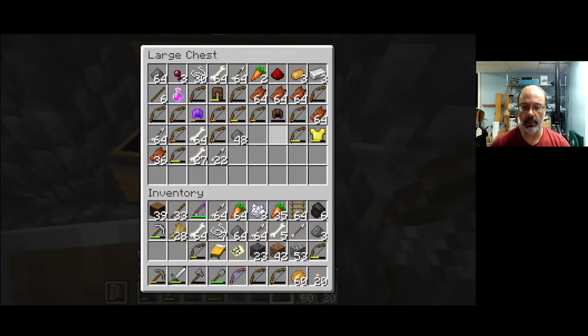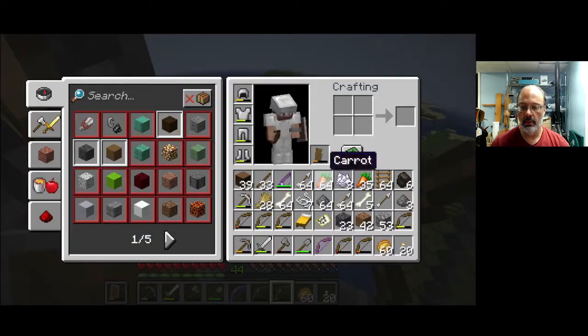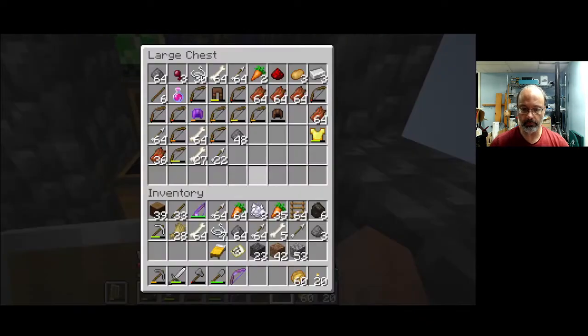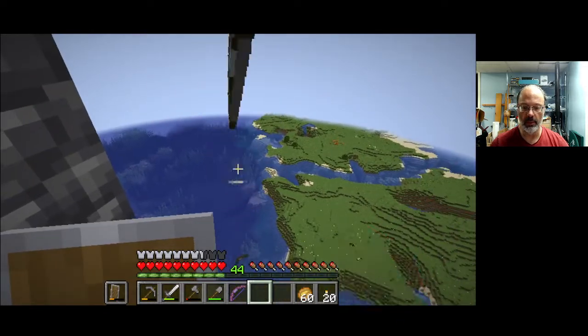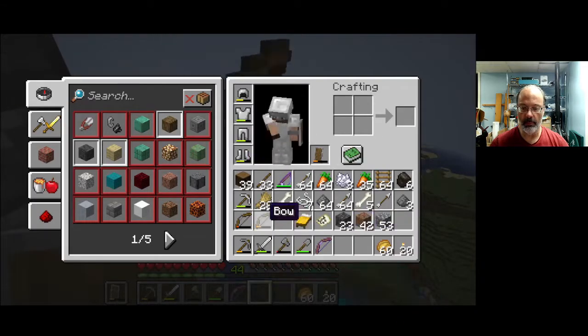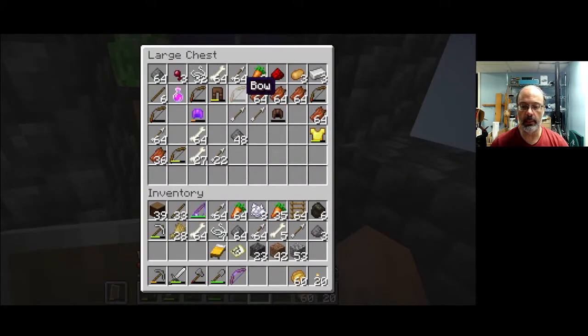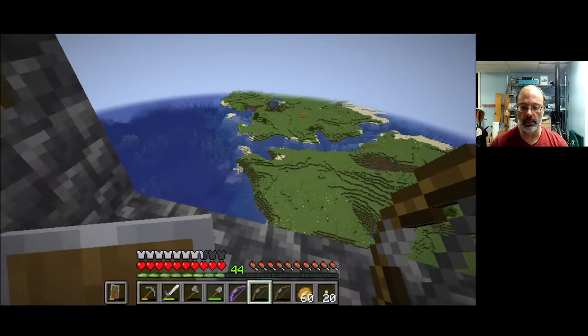Now, these bows are not something that I'm ever going to use. I've got to be a little careful here, but I'm just going to start chucking them out. But I want to be careful not to chuck out the good bow that I do have. I suppose if I were to make an effort to group my own inventory, I could do a little better with that. It's not really necessary, it just takes slightly longer. I'm also highly unlikely to use any of this non-enchanted leather armor.